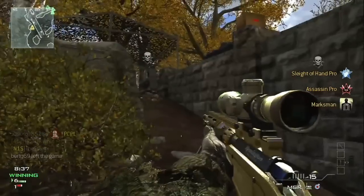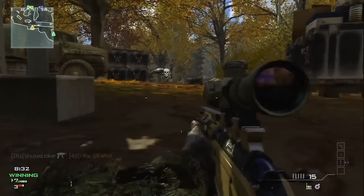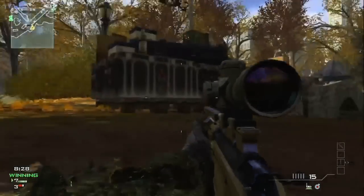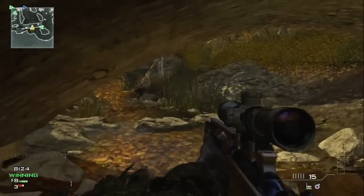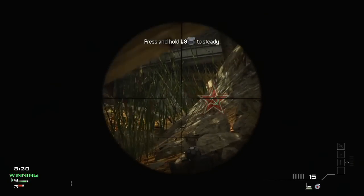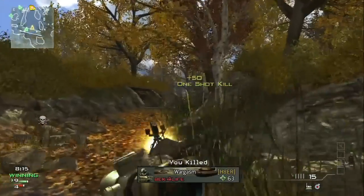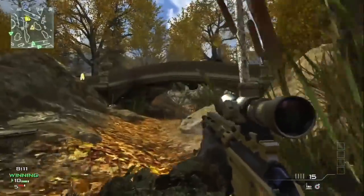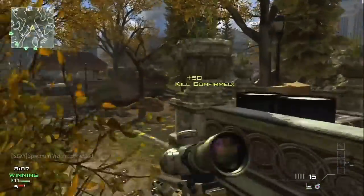My biggest complaint with sniping is the hit markers. You'll see most of my major fails in this game happen because I get a hit marker and it throws me off my game completely — I end up trying to hard scope or I get shot and it throws my next attempt off. With me, I probably have one good shot in me at somebody: if I make it they're dead, if I don't then I'm probably dead. But you'll see some pretty good gameplay and some really bad fail gameplay in this game.